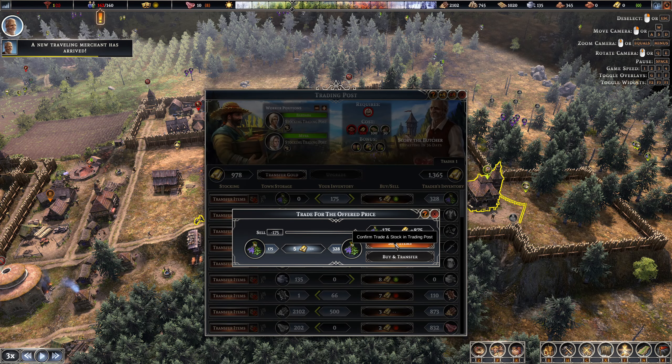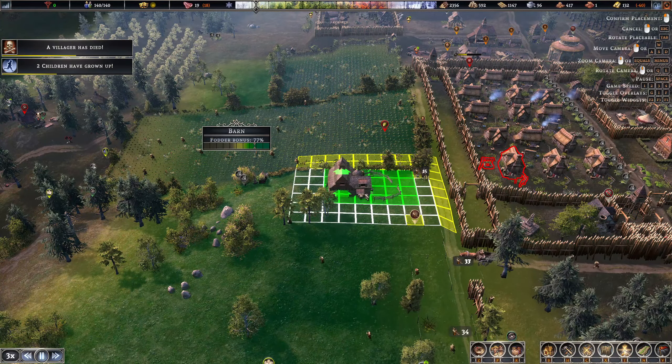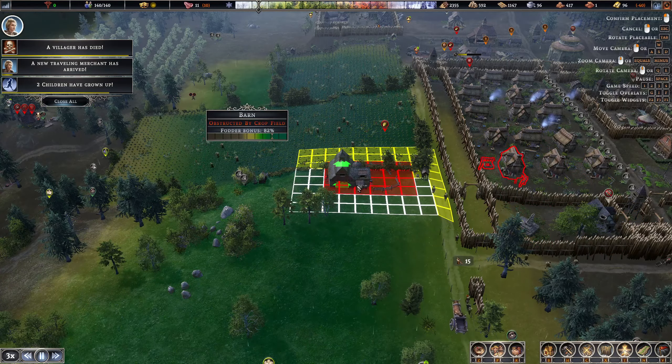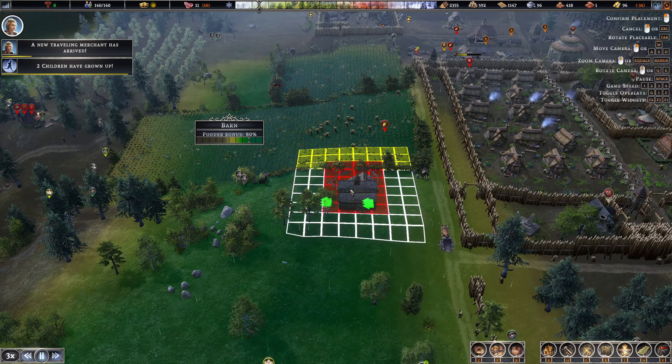I think this area is eventually going to have buildings in it so we want to get fences down and be able to put a gate over here. We have a dirty apiary here which can be placed anywhere. The apiary doesn't actually need to be moved, so let's leave it alone. The barn is going to go right here.